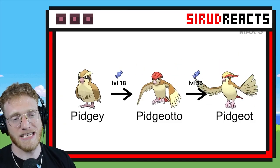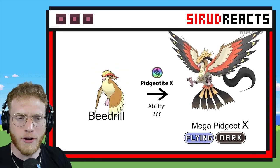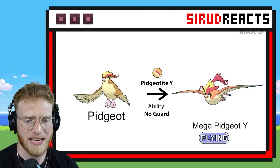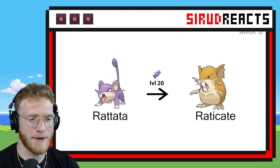Pidgeot already has a Mega as well, but after Pidgeot, I'm pretty sure every single Pokémon is going to be unique. Check this out — Flying and Dark! Those wings look like Talonflame wings, kind of like Umbreon-y as well. Here is the regular Mega Pidgeot. Honestly, kind of mid — not the best Mega ever.